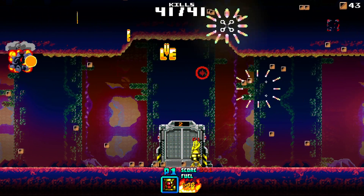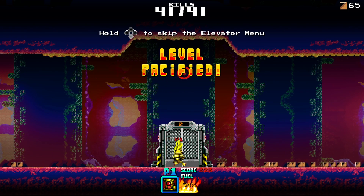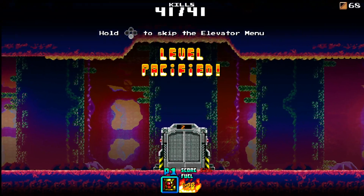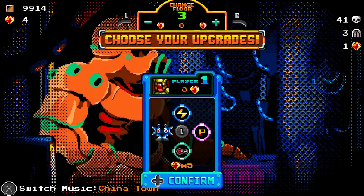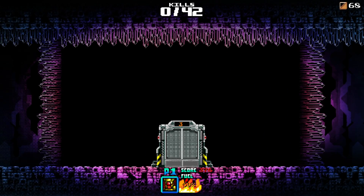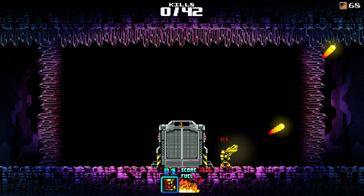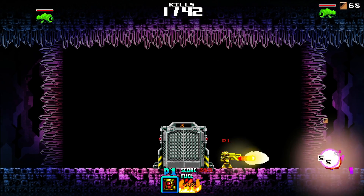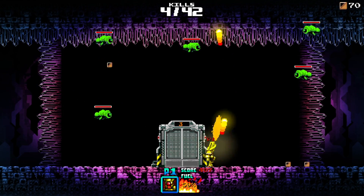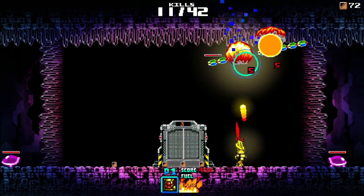It kind of reminds me of Centipede meets Galaga, with those strange centipede-looking aliens coming across. The goal of each stage is to kill all the enemies — for example, that was 41 enemies I had to kill. You can skip the elevator screen between stages by holding the B button. Each stage gets progressively more difficult and I'm not quite sure how many stages there are, but I've been playing this game quite a bit and I enjoy it.